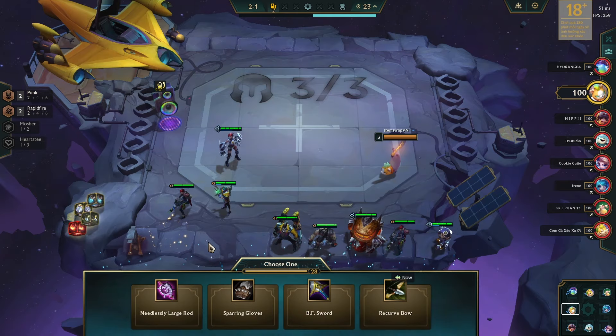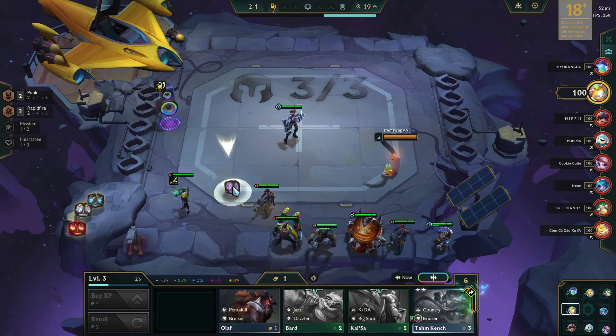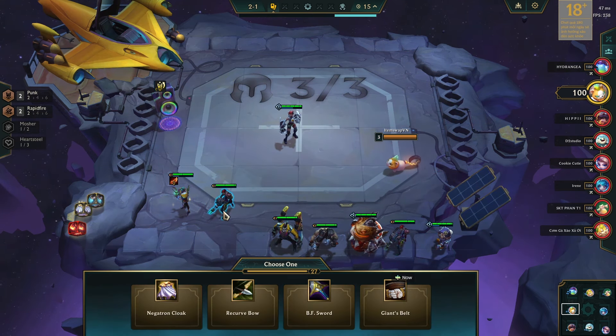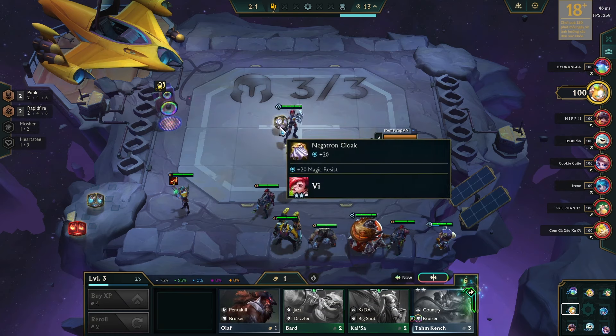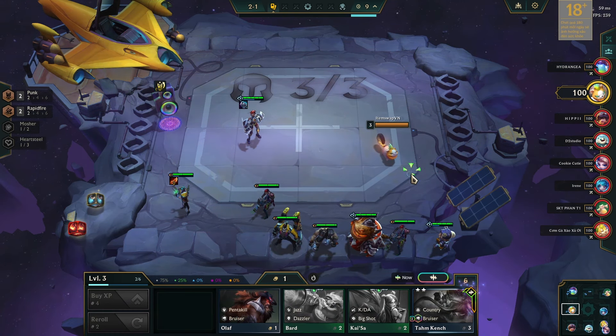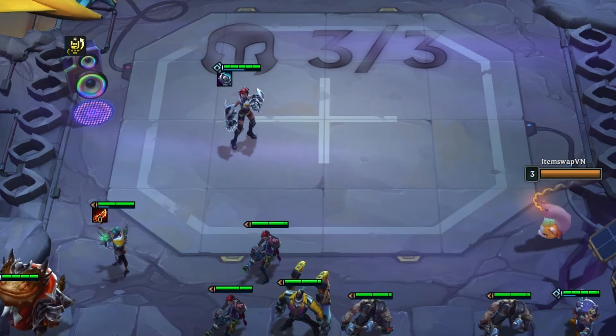Over the itemization, I focused on making a rageblade for Jinx at first, which brings the best value out of it. Still, as we haven't got the headliner version of it, I slammed the items on Aphelios. And as we always say, along with the attack item crafting, having a defensive item also gets us more value in the early game. I gave an Evenshroud to Vi.